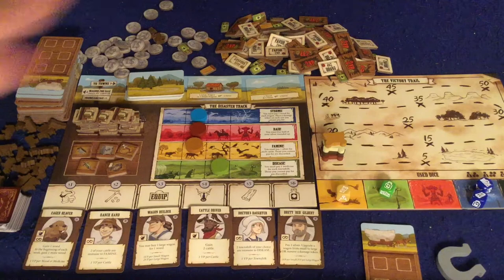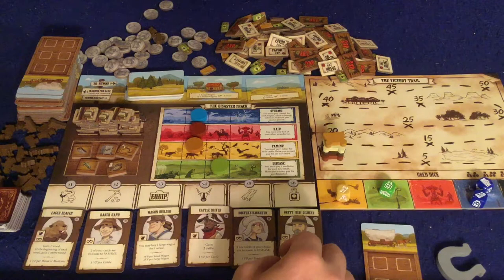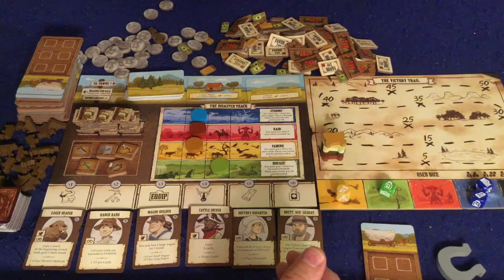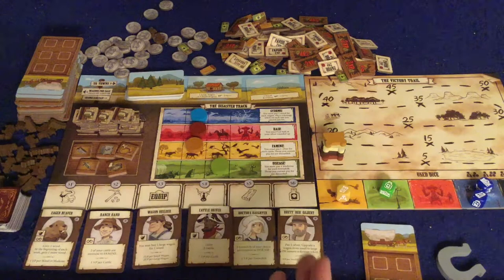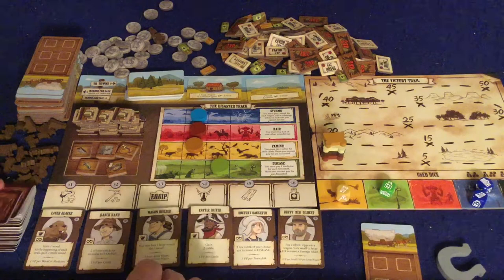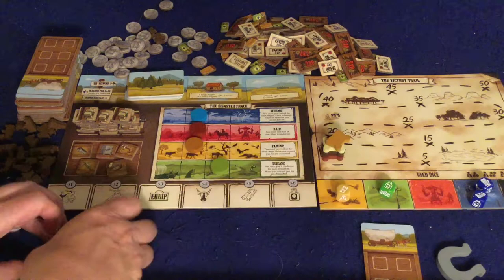You'll know the game is over when you get to the bottom of this pile. The final town will actually have three favors, so you can gain a lot of points for trading in your stuff. At the end of each week you score victory points: for things listed on your townsfolk cards, one victory point for each living cattle, and favors from town. Then you replenish everything — cards and unpurchased equipment go away, you refresh, and whoever has the most points after four weeks wins Pioneer Days.